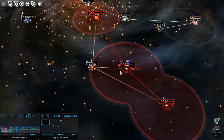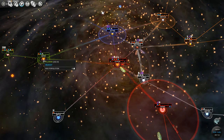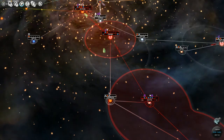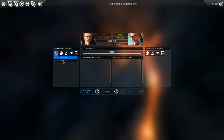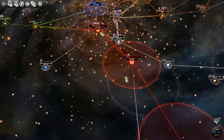We have our scout here - that's exactly what we want. 11 movement, that's excellent. I'm going to send him right over here. Let's see if we can get peace with these guys. Nope, they don't want to be at peace with us. Well, it was worth a shot.